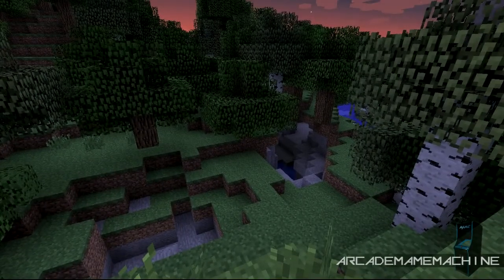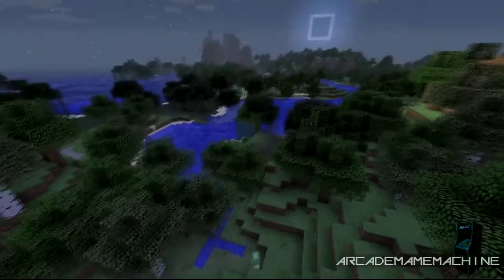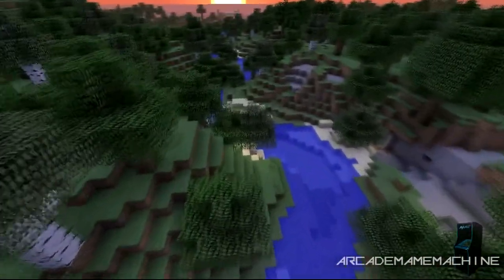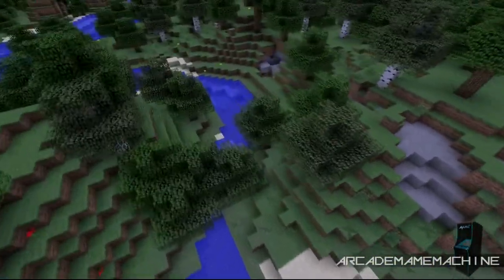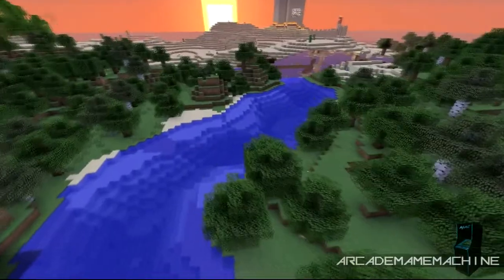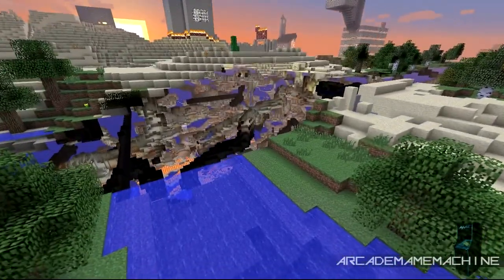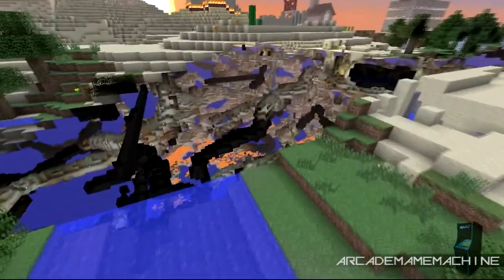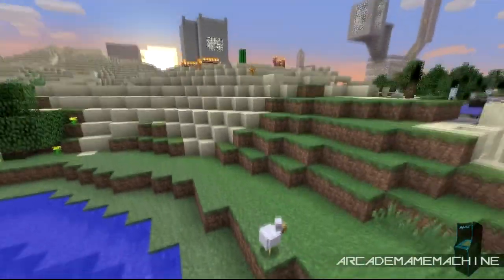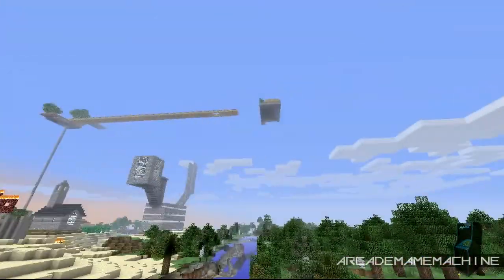So instead of walking through the trees, I'm just going to fly over there. We have a river that flows — it used to flow pretty much through this area. It does seem to be blocked off in a couple of places, but it flows around a few chunks there. I'll just give it a second to load. So basically, this is basically where we set up our village.